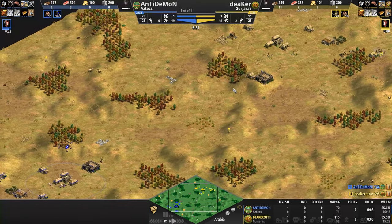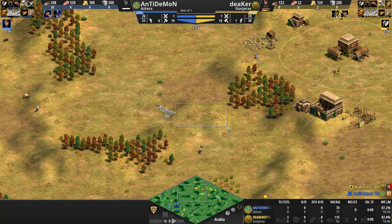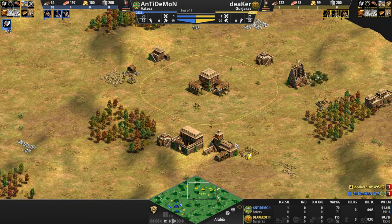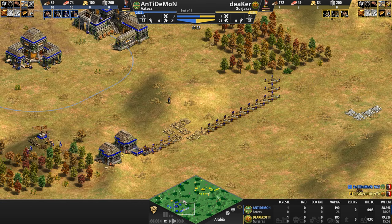Looking at the map — apologies to anyone on a smaller screen — this is a fairly medium to long rush distance, with lots of flat ground but a bunch of little hills scattered across the map. There's a hill here that could be a problem for yellow if Anti-Demon establishes any kind of base or castle there. Deeker needs to claim that hill immediately to avoid the attack bonus penalty. Meanwhile, both players are now in Feudal, sitting on roughly the same villager count, with yellow Gurjara going up to 25 versus Anti-Demon's 23.